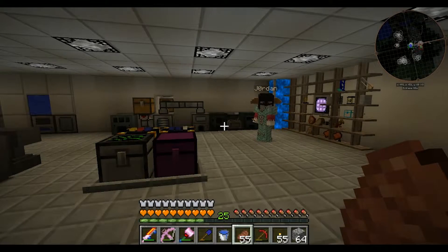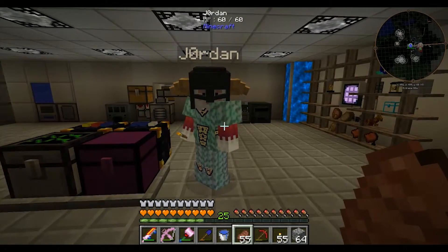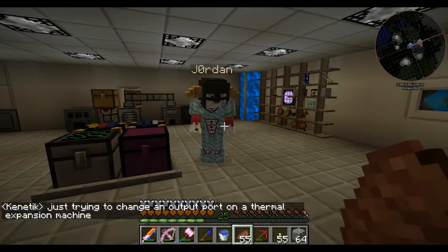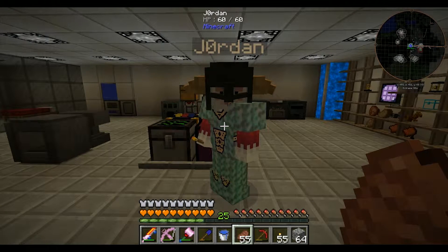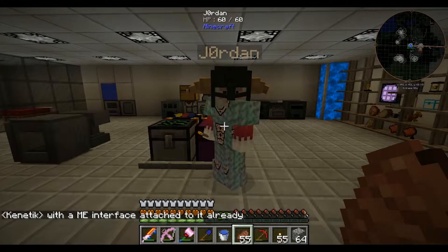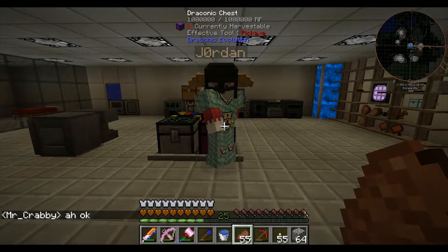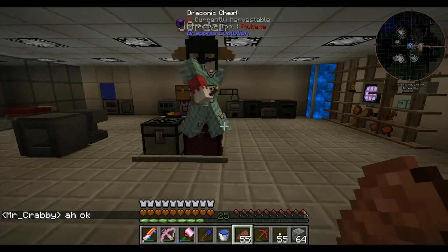Hey guys, FinalFlame here back once again for some more Fault Line. Today I'm joined by Jordan and we're about to go on an adventure. We've gone ahead and crafted the portal to the Deep Dark, which is just four quadruple and one quintuple and four unstable ingots. It sounds easy but it's really not, and you can die very easily, as Jordan learned twice.